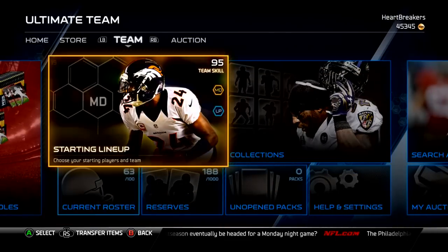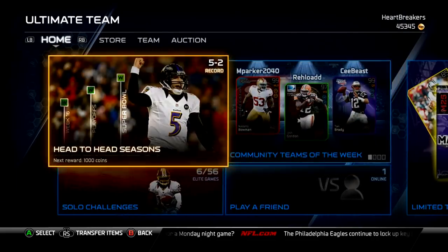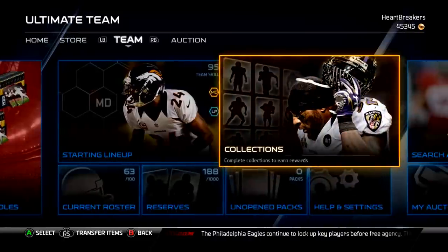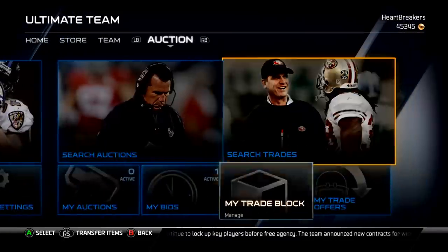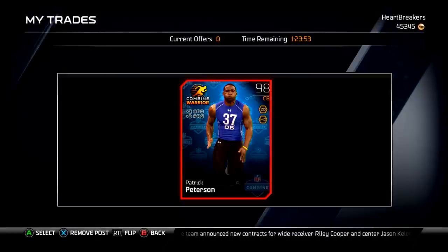I don't need the coins, because I'm really happy with my team, so I'm not going to rush to get rid of the cards. I might even run them as three corners just for the time being, but I wanted to throw them on my trade block so I could show you guys — makes things a little more organized — but I'm going to send them back to my actives now.